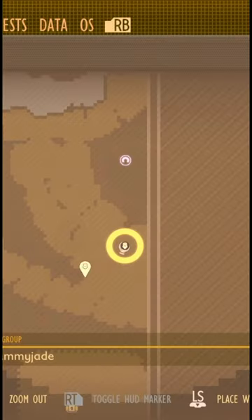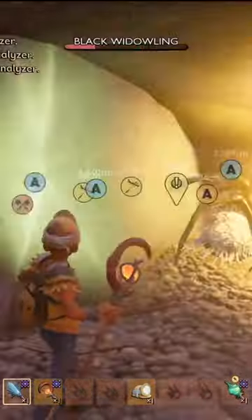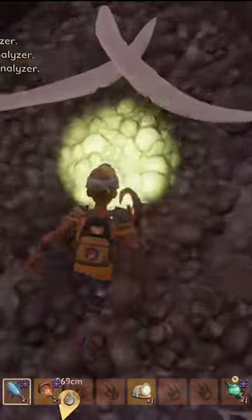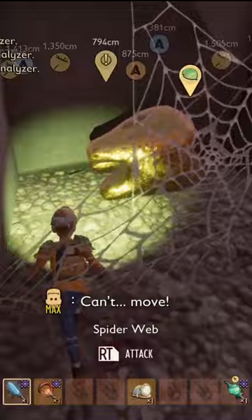All the way over to the east in the rock pile you'll find the next lair. Black Widows take 14 days to respawn and it's easy to cheese this one — just stand on a rock and do damage on it. You'll find toenails as well as a mega milk in here.